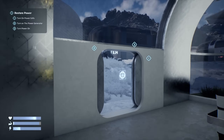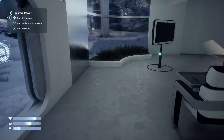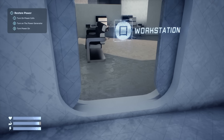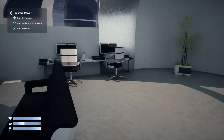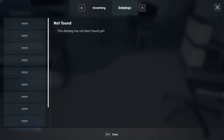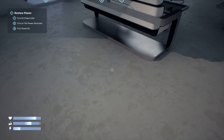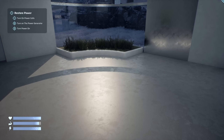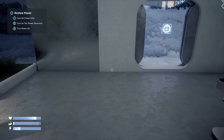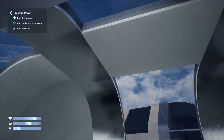That is so amazing. Let me check the inventory — data logs. Okay, so: restore power, turn on power cells, turn on the power generator, and then turn power on. I like the look of this UI — it's really good.